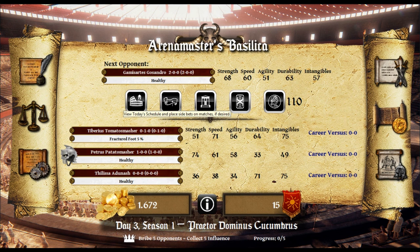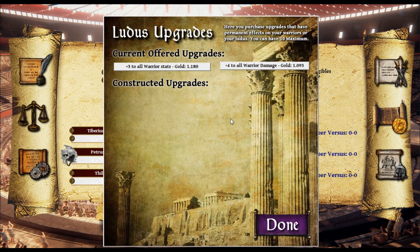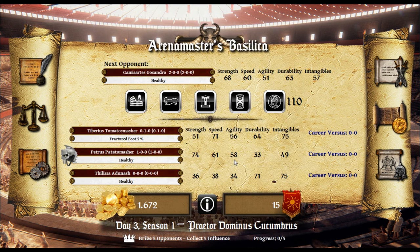What else can we do? View today's schedule and place bets on some matches if desired. View and upgrade arenas. View and upgrade your Ludus — that's our player. Plus three to all warrior stats, plus four to all warrior damage. That is a lot of money that we don't necessarily have right now.